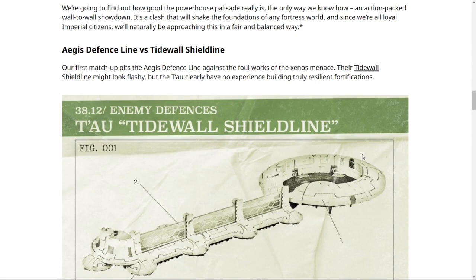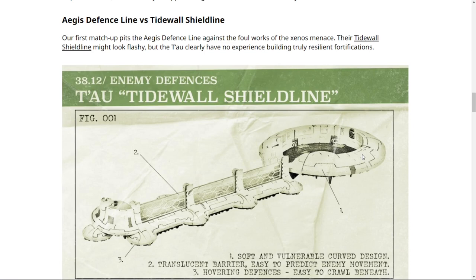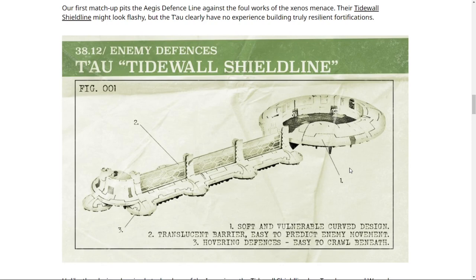We're going to find out how good the powerhouse Palisade really is in an action-packed wall-to-wall showdown — a clash that will shake the foundations of any fortress world. Since we're all loyal Imperial citizens, we'll be approaching this in a fair and balanced way. Aegis Defense Line versus Tidewall Shield Line. Our first matchup pits the Aegis Defense Line against the Tidewall Shield Line, which is actually kind of similar and has a cool little shield system and a nice area to hang out in.